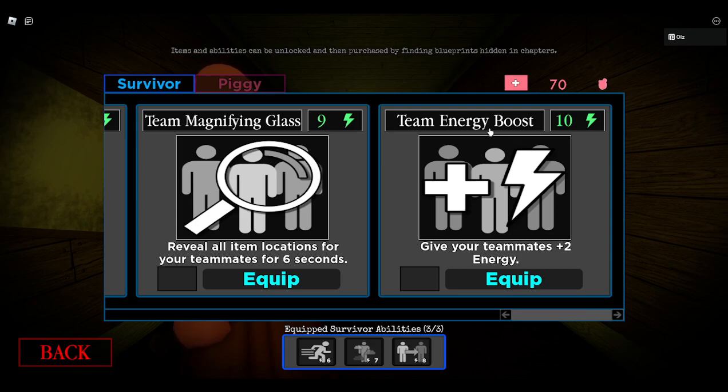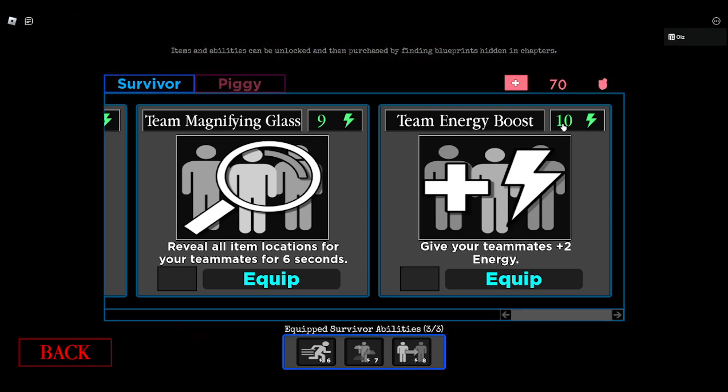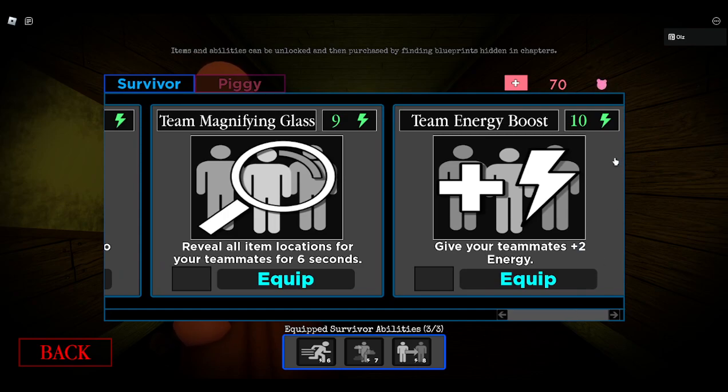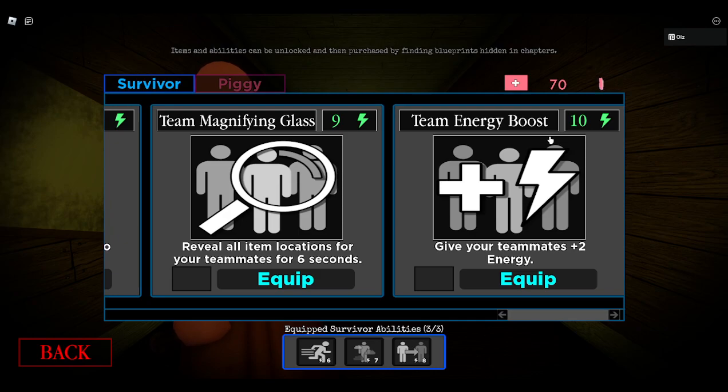In eighth place, team energy boost. I'll explain why this one. Firstly, it costs all your energy, and it's quite slow to get energy. Secondly, you don't get energy yourself — you spend ten energy for your teammates. And you probably won't have a full server, so you're giving eight energy in total for your ten energy. Most of the time I don't even see teammates using energy. Me and Eclipse are the only people I know who use them, so there's no point in doing it. They probably have full energy anyway.